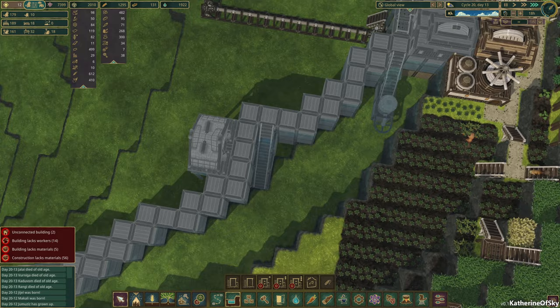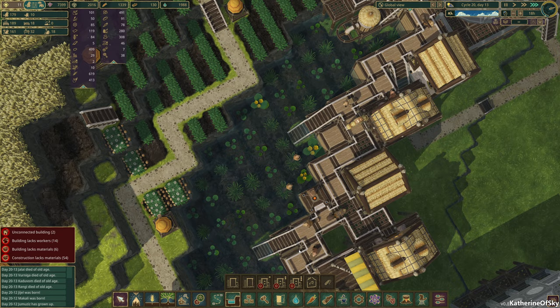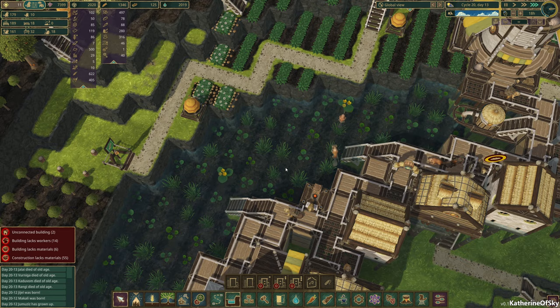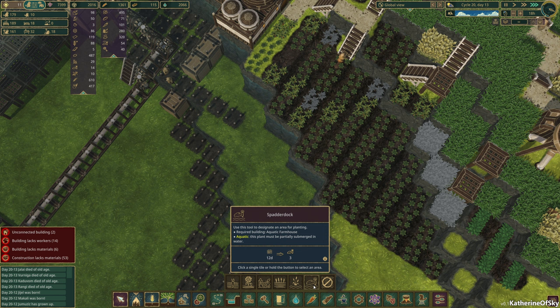They won't be able to plant down there, but it's okay. This turned out looking really nice. I love how this looks. I don't like the other farms we've done where it's just huge squares — I think it looks much better when you take time to hand-farm this. So we're going to plant some crops here — we have spatterdock and cattails.